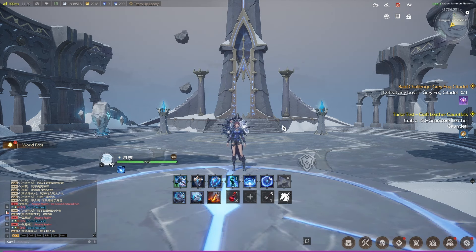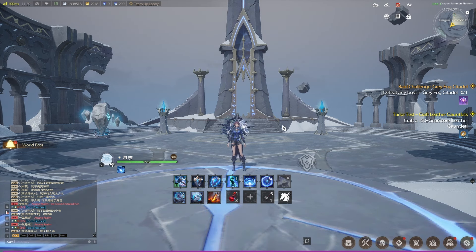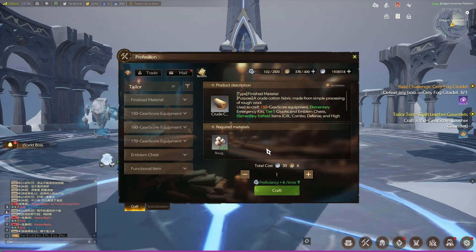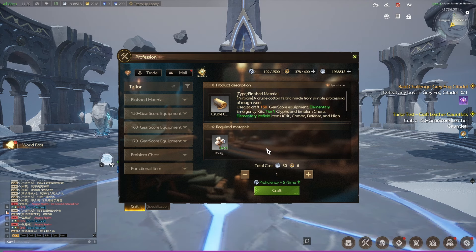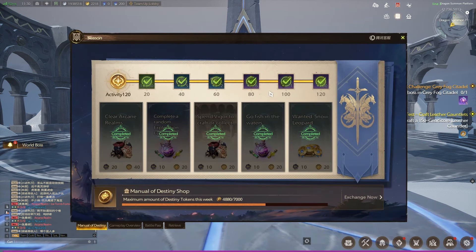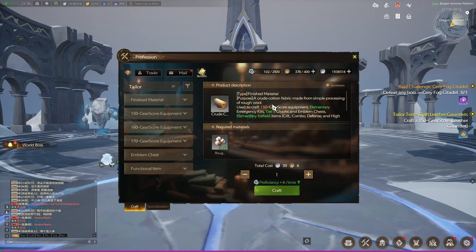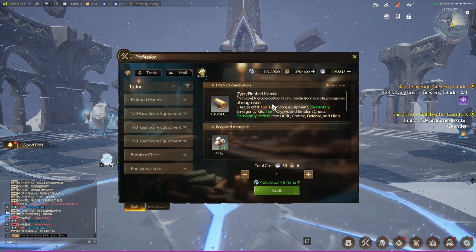The first thing I want to talk about is Vigor Gain. In Season 0 you gained vigor passively just by having your character created. It doesn't work like that anymore. You gain vigor by doing activities. When you do an activity you get vigor. Basically play the game, get vigor to craft. The point I'm trying to get at is that you have to play the game to get your vigor, but there's something else you need to know.